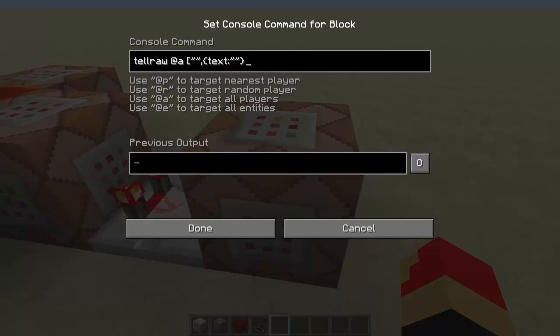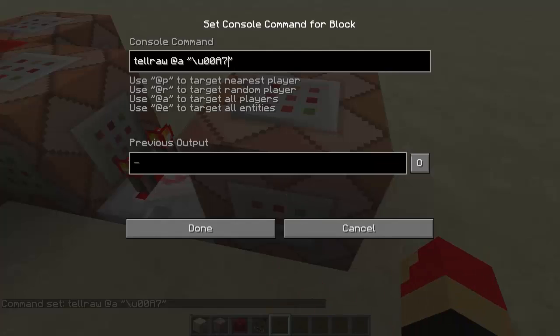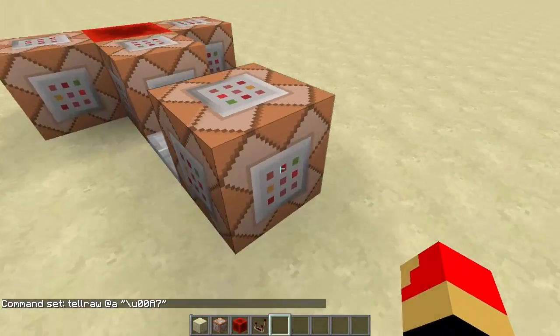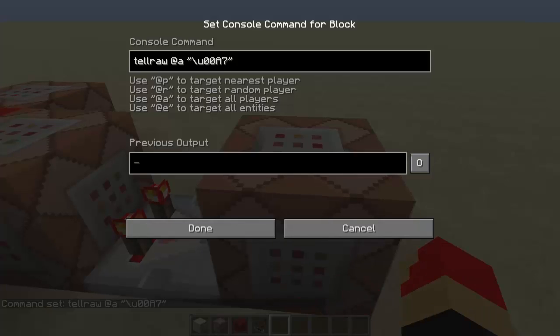You can put the text in here or you can do it simply like this — the simpler way — but you need to remember how to do colors. For colors you do \u00A7 and then the color code. You have codes 1 through 9, 0, a, b, c, d, e, f. I know that 9 is blue, 6 is gold, b is aqua, d is pink, a is green, c is red, and 4 I think is dark red. 7 and 8 are gray and dark gray.